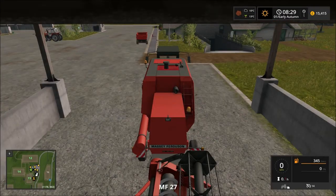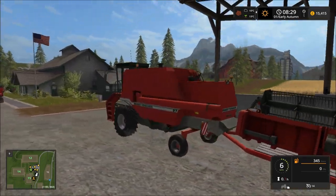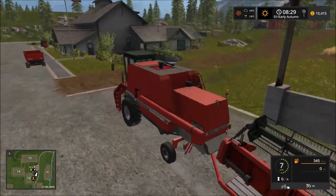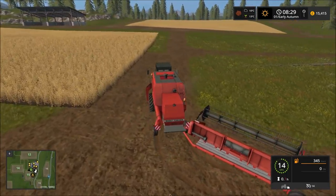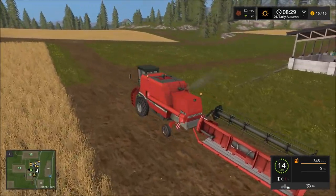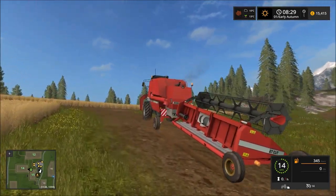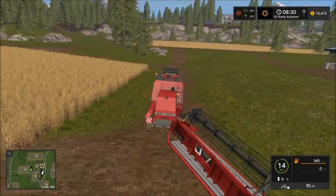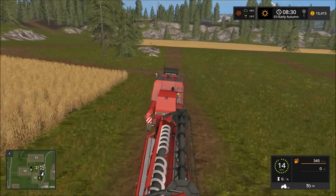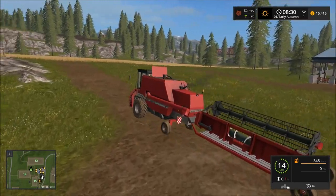We'll jump inside. As I've said previously, all three parts of this current setup are part of the same mod and all part of the MF series, including the header trailer. There's a 27-cut header which I believe is six metres, and we're just looking at the green tank there, ready for the harvest.